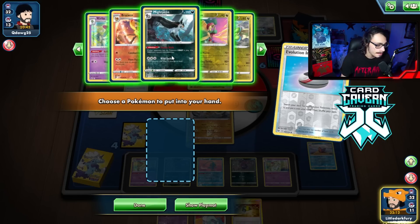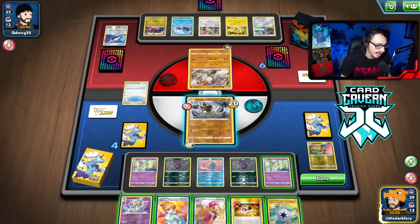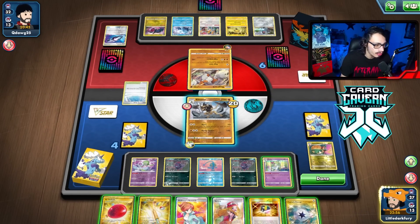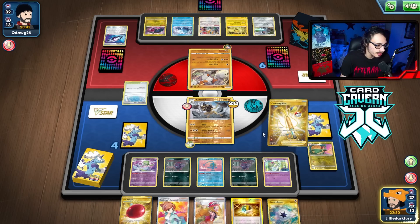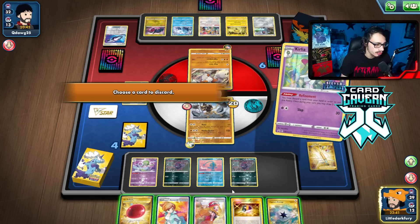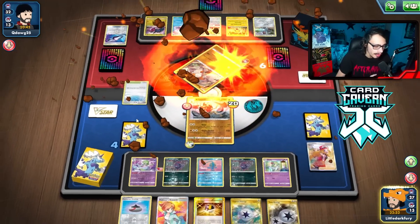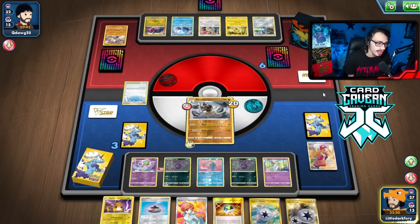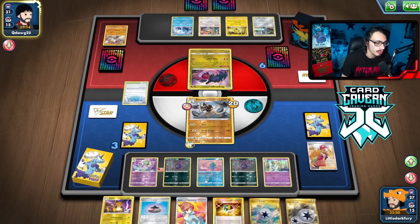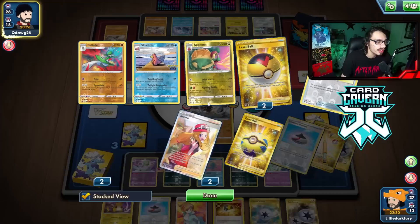We go Evolution Incense for Appletun, Refinement the Appletun away, Capturing Energy and Serena. Evolve into Gardevoir, play Shining Arcana, get a Rod which we'll play, and put back the Zoroark. Could have actually grabbed a Zoroark off that Evolution Incense — that was a slight misplay since they could Marnie me. I should have grabbed Zoroark. If they Marnie me I could get punished. But they don't even have a Marnie, so it doesn't matter. We'll Refinement away Serena, maybe set up Braixen, Balloon, and then Rout for the KO.